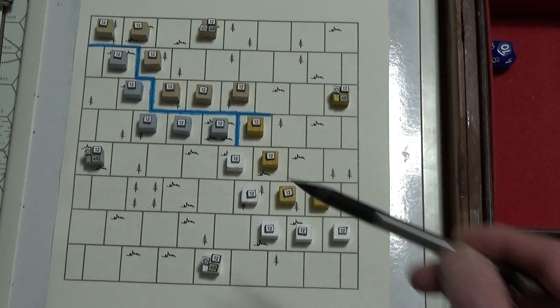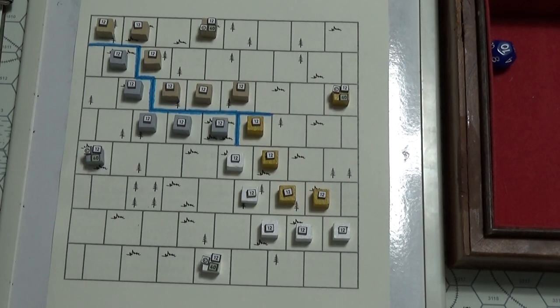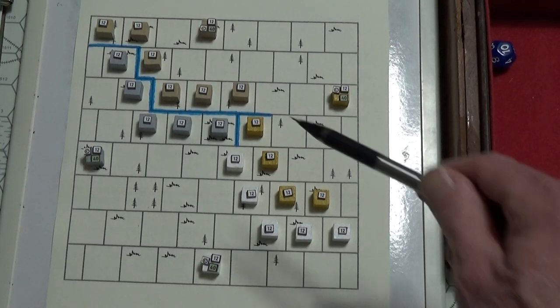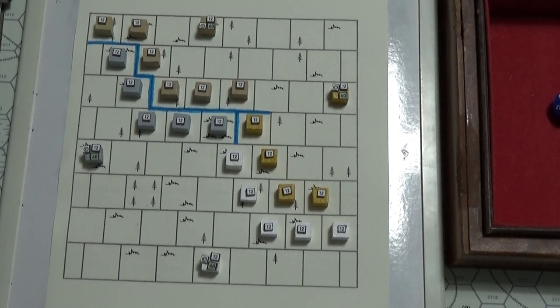The Germans are going to get a bad modifier because they're across a river. Let me look it up - river is minus two to the attack roll. So the Germans get minus three total, and the Austro-Hungarians get minus one. We still roll on the 24 column - that's how I'm doing things. I rolled a nine, and now I figure out what's going on.